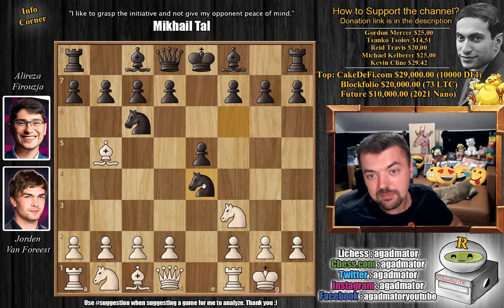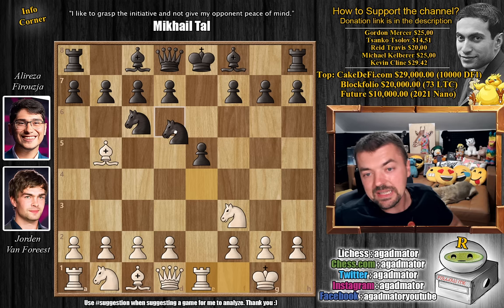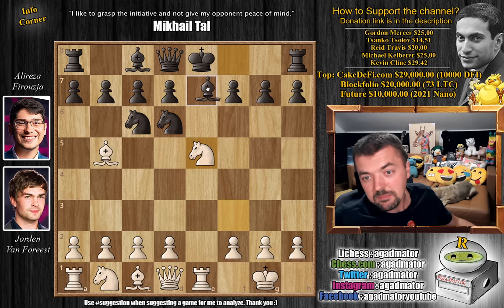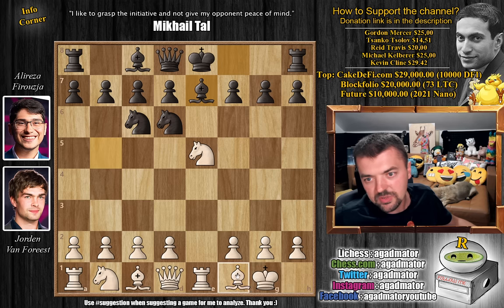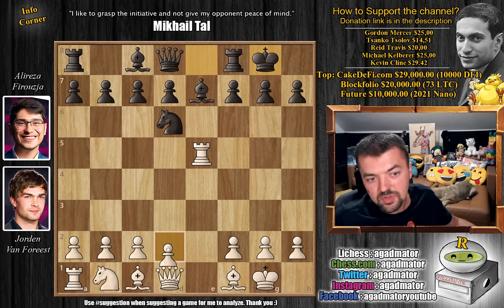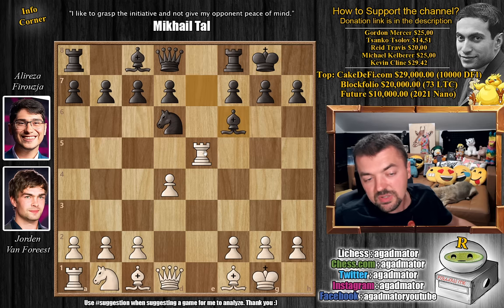Castles and Knight captures on e4, accepting the real gambit. We have Rook to e1 and Knight to d6. This is all very standard stuff, we've seen this many many times. Knight captures on e5, Bishop to e7, and now we have to move the bishop back: Bishop to f1, Knight captures on e5. Rook captures and now Alireza castles. We have Pawn to d4, Bishop to f6 chasing away the Rook, Rook to e1 and now Rook to e8.